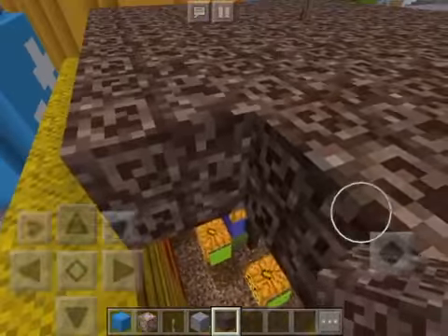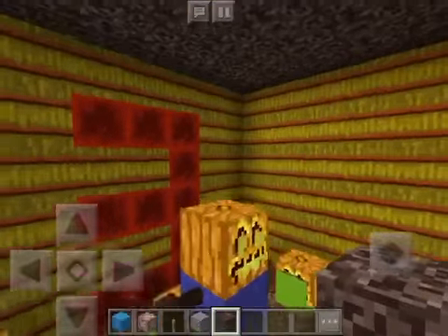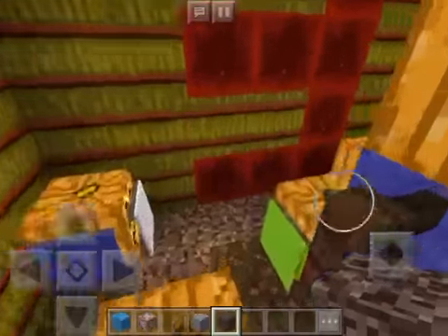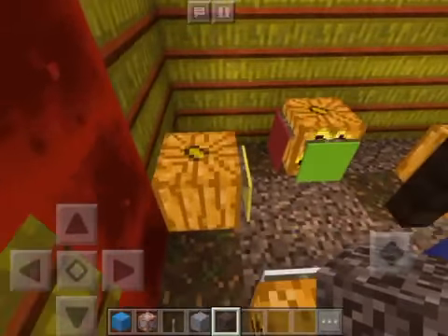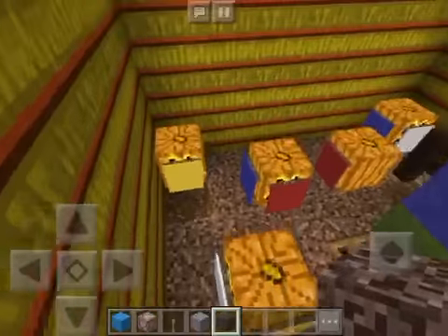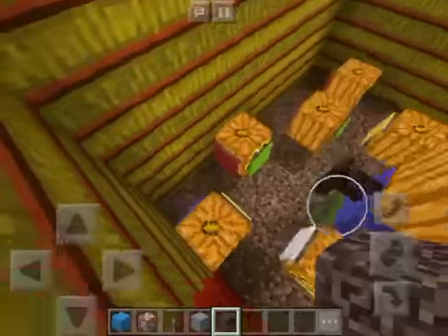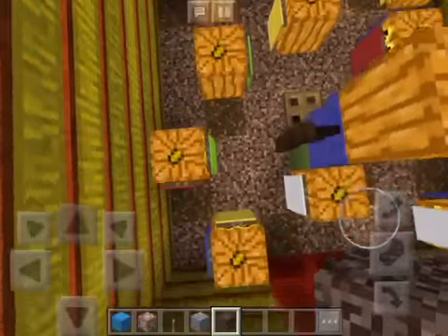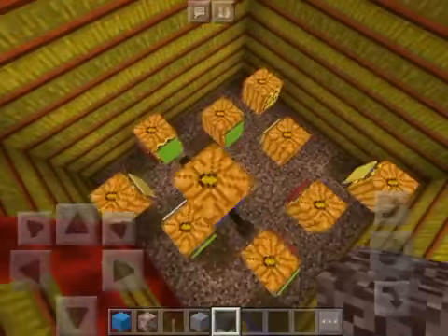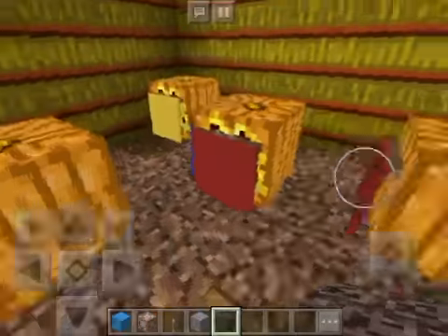This is one of the ones where it's like a multiple choice. In this one, there's a little scarecrow that I made in the middle, and then the scarecrow has all these pumpkins around it, and the pumpkins have banners on them. The contestants must choose three good pumpkins to pass and make the saboteur stay on that floor.